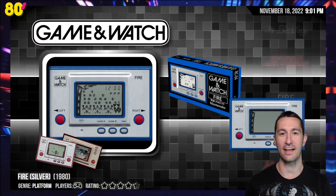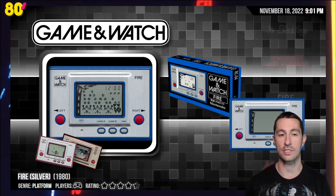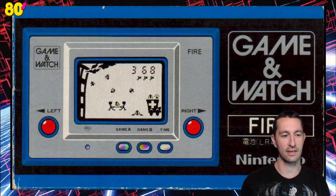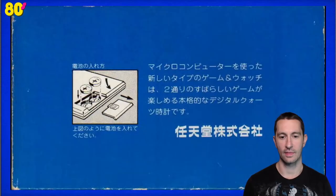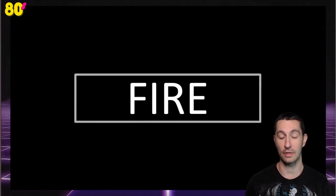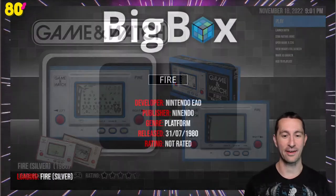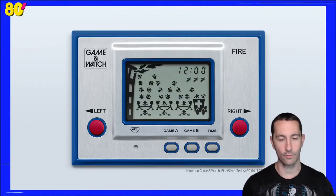The next one we have is the third Game & Watch game we played on the channel. This is Fire, which is the very first of Nintendo Game & Watch's Silver Series. I wonder why they call it Silver Series — maybe because it's the silver one. There's an original box released in Japan for Fire, and on the back of the box there is battery information. Like all Game & Watch's we have on the channel, no manual. But I hope you don't need a manual to play Nintendo Game & Watch. Alright, it is the end of July 1980, and this is Fire for the Nintendo Game & Watch.